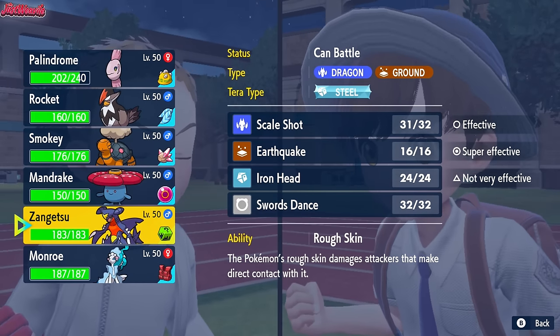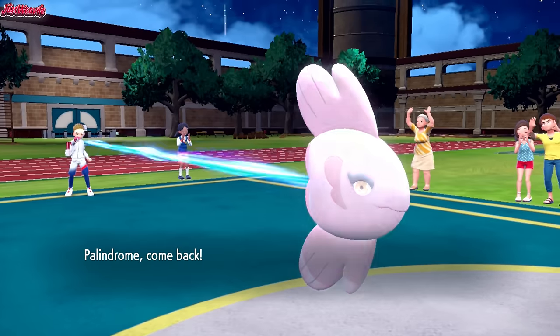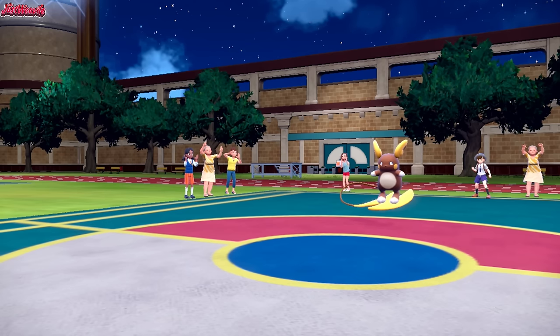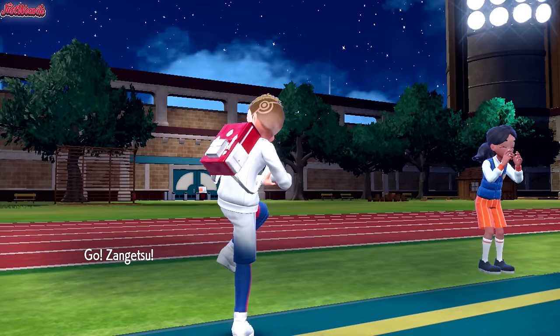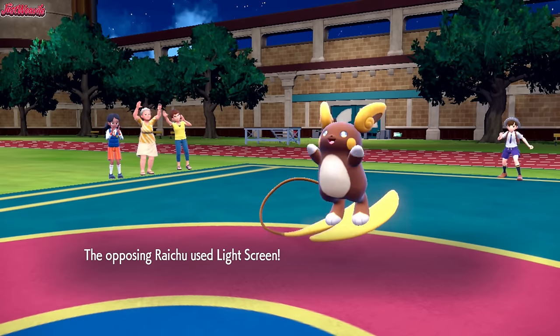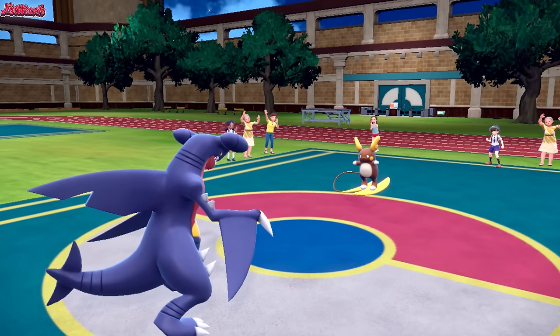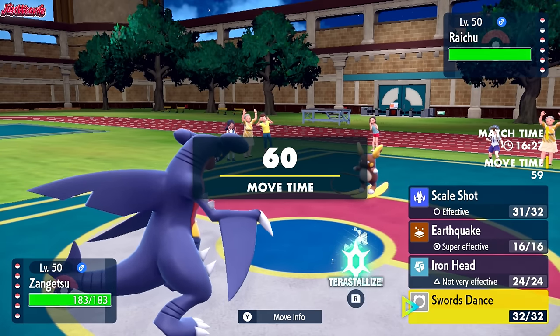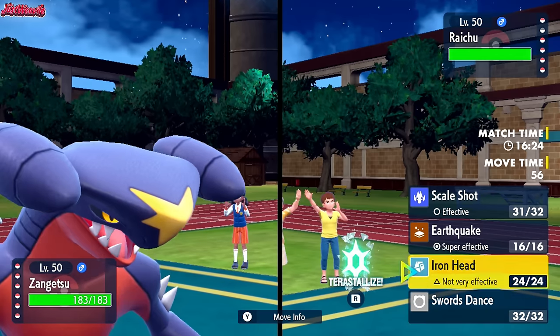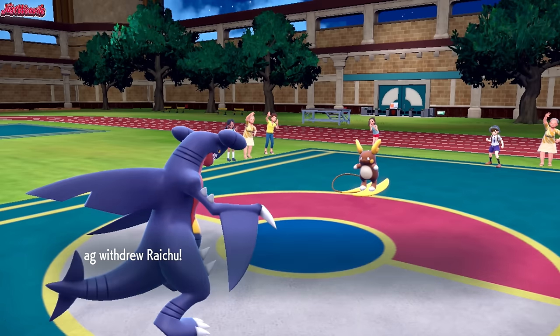The fact it could be Choice Specs means we should go into Garchomp here, so we'll withdraw Alomomola. They go for a Light Screen, which is definitely deadly. I think we go for a Scale Shot first and foremost. They do withdraw the Raichu — what are they going to go into? Squawkabilly to get the Intimidate off? Yeah, Squawkabilly comes in, so we get some serious damage off on it with Scale Shot.